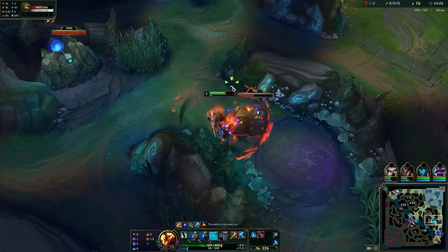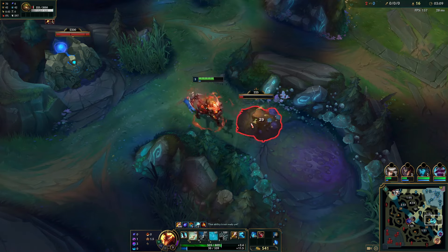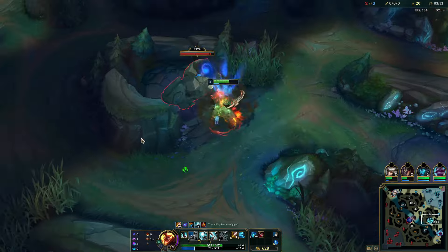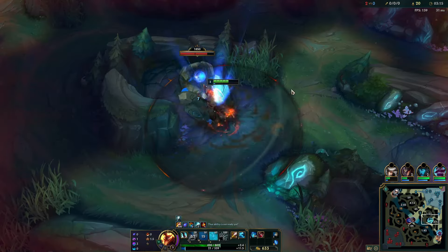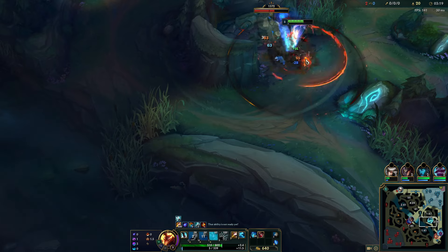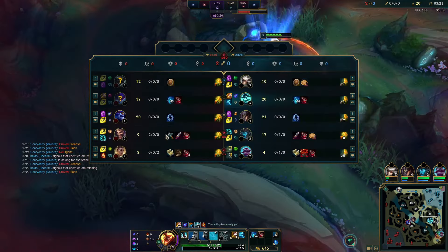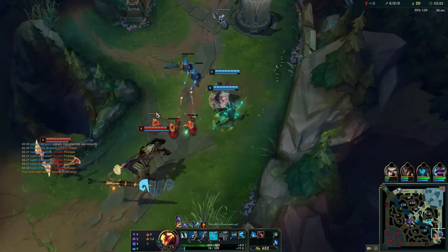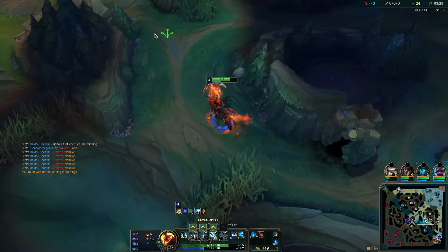Some champions want to do two points in Q — like Kha'Zix can also do it — just to clear faster. But some games you want to level all your abilities just in case, because something can happen while you're on your fourth, fifth, or sixth camp, especially on the side you're pathing to. If you're pathing to a side where nothing will happen, then just clear your camps in peace.